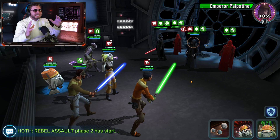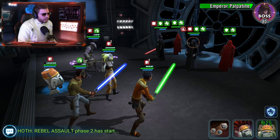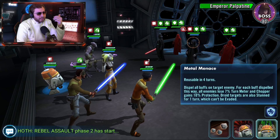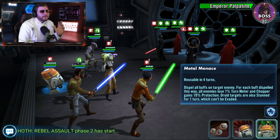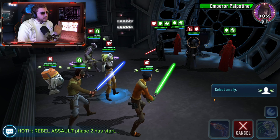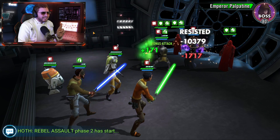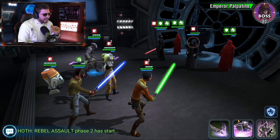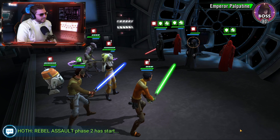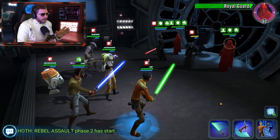We're going to try to blitz Palpatine, get him into the yellow, and finish him off. We're going to use Chopper's buff dispel to get rid of health up and defense up and push back some cooldowns. Then we'll call Zeb to assist — hopefully with those potency sets we can get a stun. Didn't get it, but you can get stunned sometimes. We also tried for a stagger but got resistance — not a great opening, but Palpatine is in the yellow which is fantastic.